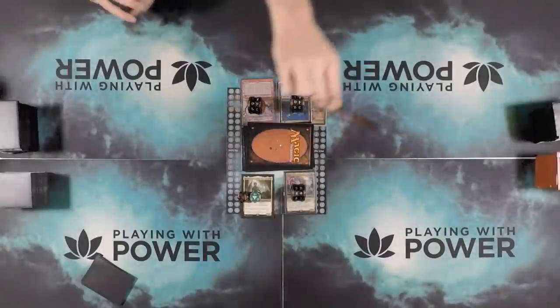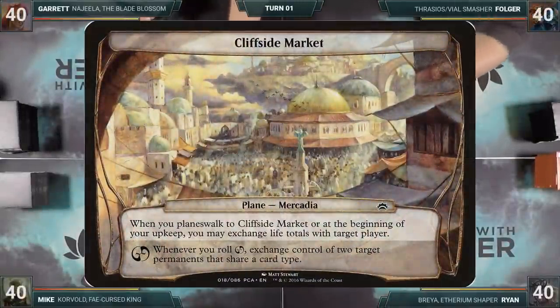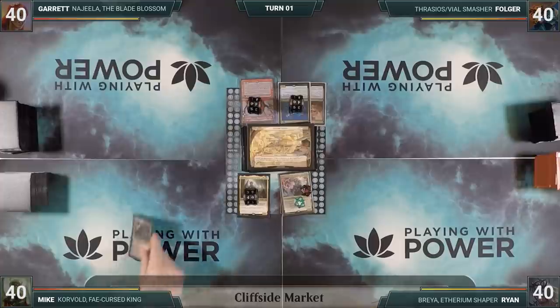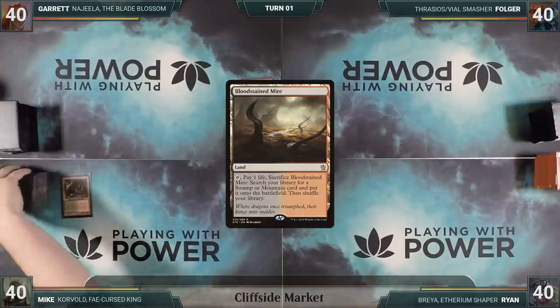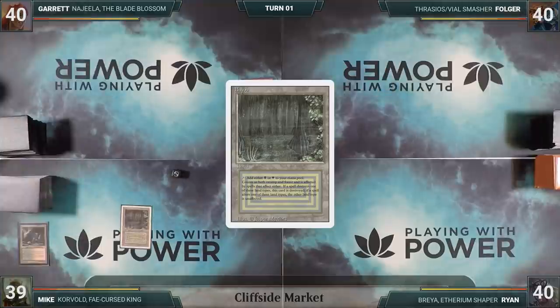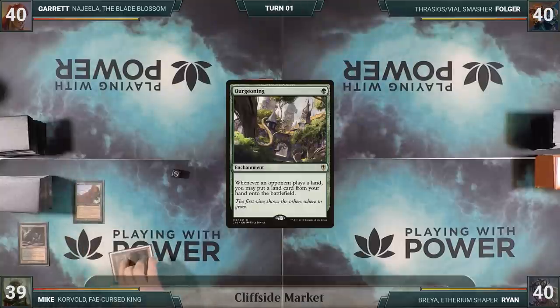Mike rolls double boxcars on the planar die and gets a Stardust off. The first plane the group hits is Cliffside Market. When you planeswalk to Cliffside Market or at the beginning of your upkeep, you may exchange life totals with target player. Whenever you roll Chaos, exchange control of two target permanents that share a card type. Mike plays a Bloodstained Mire, cracks it for a Bayou, rolls the planar die and hits Chaos. Unfortunately, since it's turn one, there are no permanents to exchange. He casts Burgeoning and gives the turn to Garrett.